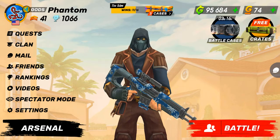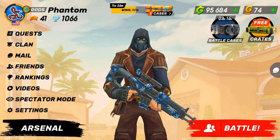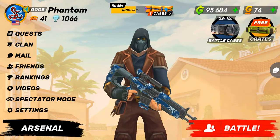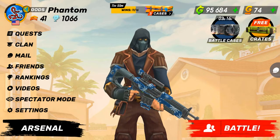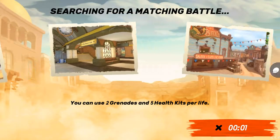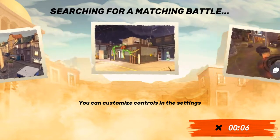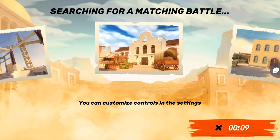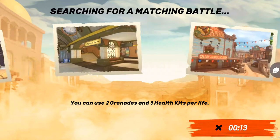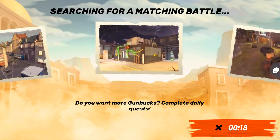Hey, this is Phantom with Guns of Boom and I'm going to be doing a video today about just Quicksilver gameplay — nothing other than Quicksilver. I do have the Dark Stalker equipped and also the Panther Leg to move a little faster. I'm hoping it's not going to put me on a control point battle again because last time that didn't go too well. Quicksilver works for a sniping map — Mexico Church isn't too bad, it's a good one — but we'll see what happens.